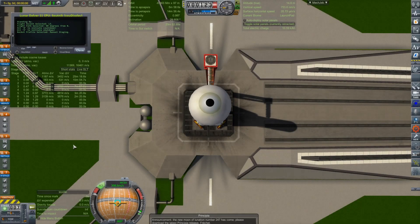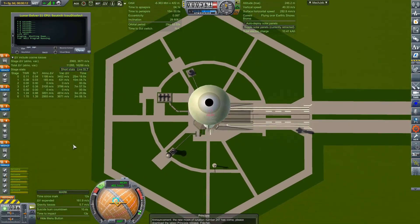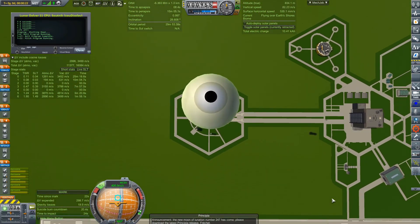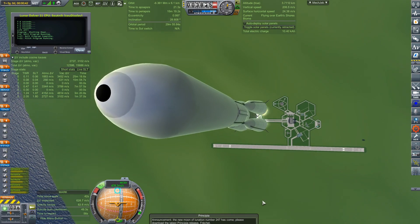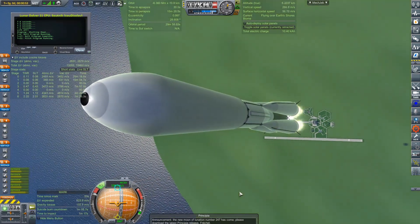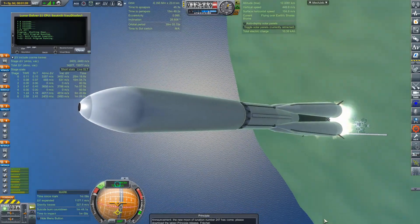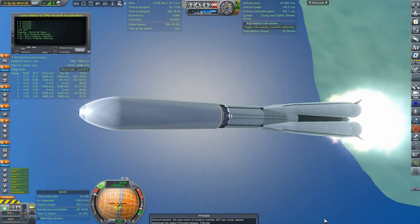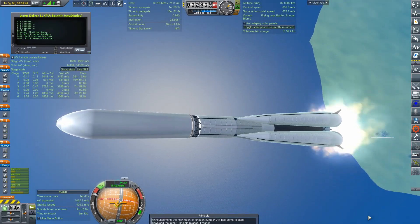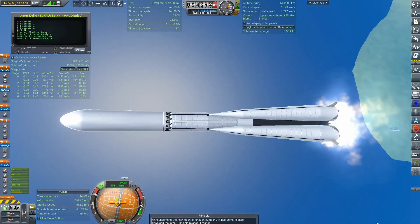Welcome back to Realism Overhaul. Today we are launching Loner 5's final mission, carrying Lunar Delver to a soft landing on the moon — at least that's the intent. In between this episode and episode 19, there have been around five Loner 5 launches and all of them have failed one way or another: either boosters failing, an engine failing, or in one case me forgetting about boil-off in LEO, where I had to wait too long and the stage that was going to carry us to the moon actually boiled off.